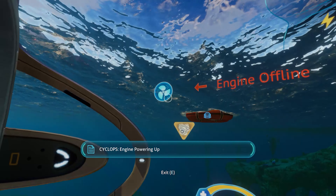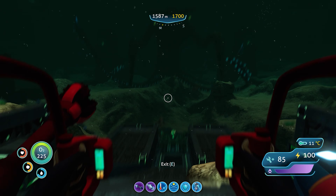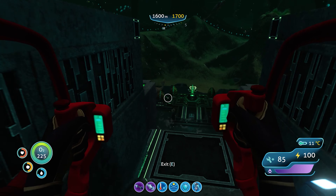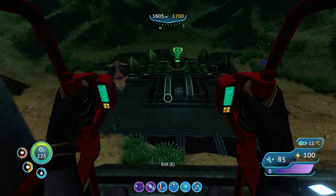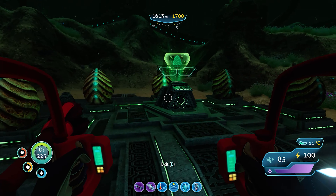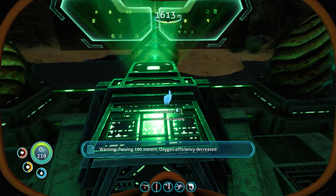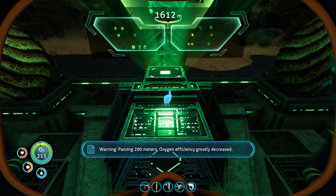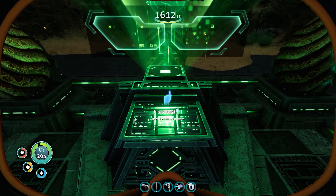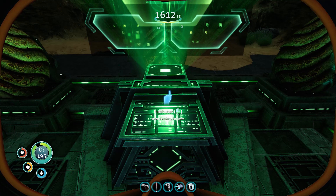Alright, I'll see you guys back down at the sea emperor's base. Okay, we're back down here at what I call the aquarium — the sea emperor's aquarium. We have the hatching enzymes and it's time. Passing 100 meters, inserting the enzymes at 200 meters — oxygen efficiency greatly decreased. I'm waiting for the voice to stop talking.